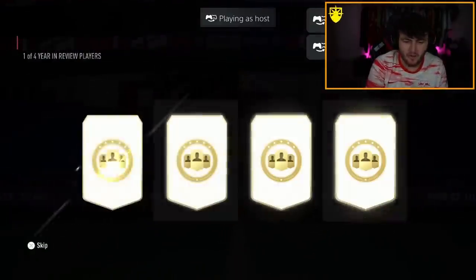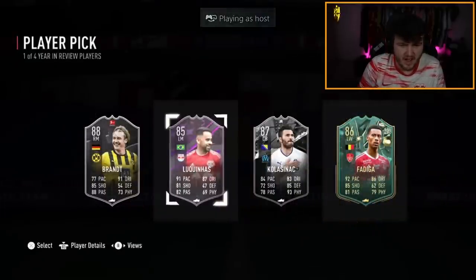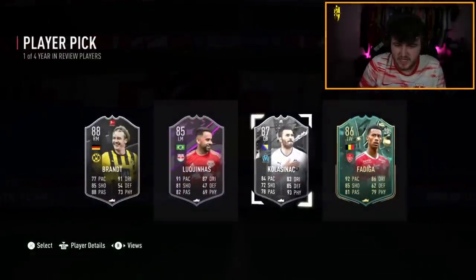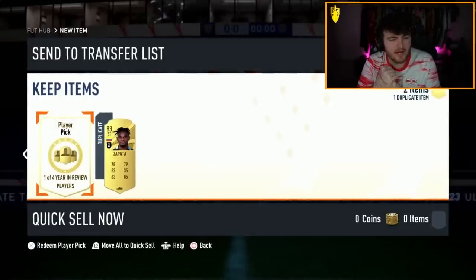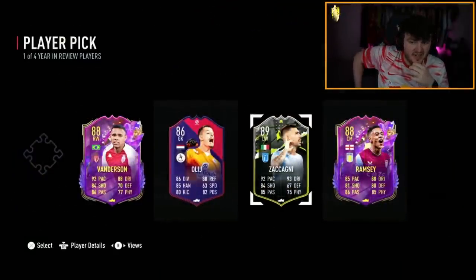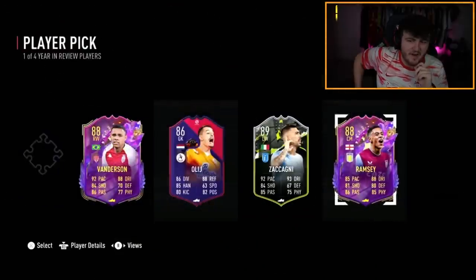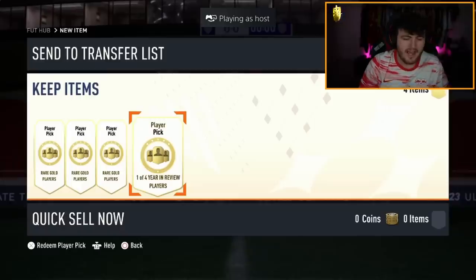Rex's year-in-review player pick now. I literally don't remember half of these cards - Kolasinac. Next is Ramos's year-in-review player pick. Zapata for the Mbappe SBC. Jacob Ramsey - he was an objective card. Van Aten or Jacob Ramsey? I feel like this is very personal - it solely depends on your team and if someone fits. If they don't, it's a bit of an L, but if they do, it's a W.